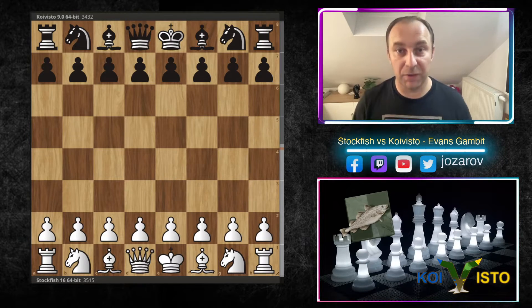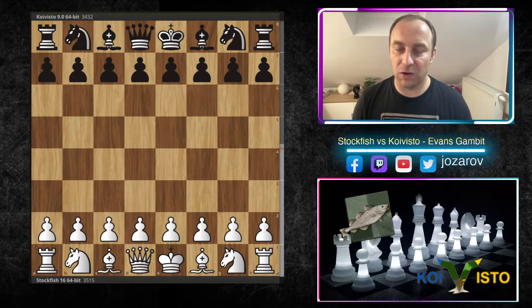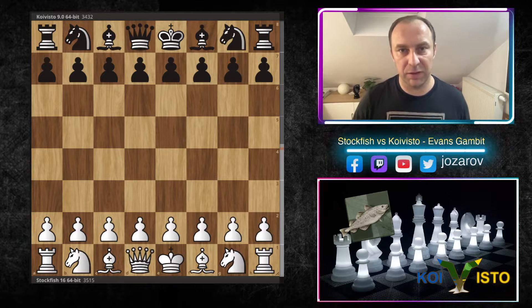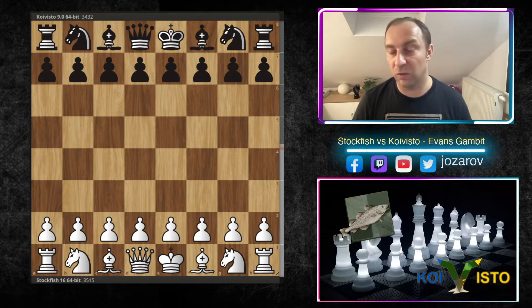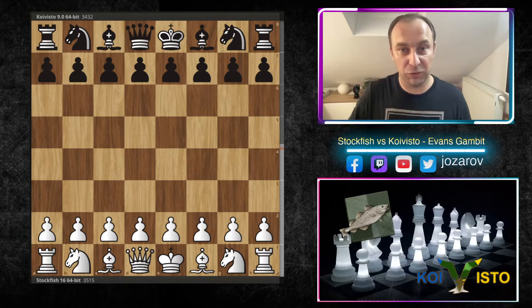Dear chess friends, it finally happened — Stockfish finally did it. Today we'll see the Stockfish engine battling it out in one of the sharpest openings you can play. Stockfish will pull off the forgotten opening from the romantic era: the Evans Gambit of the Italian Game. Its opponent was Koivisto, a strong opponent. What the fish was doing here in the Evans Gambit was really crazy — activating pieces, playing two rook lifts all over the board, activating the bishop, and creating wild tactics. In my opinion, really one of the best chess games I've seen in my life.